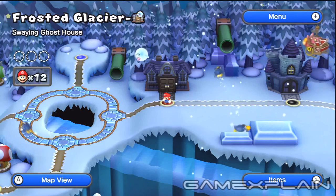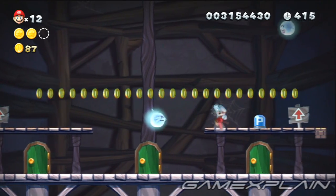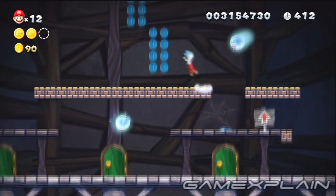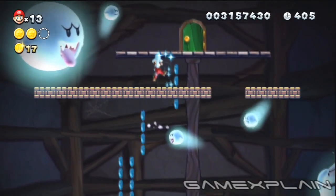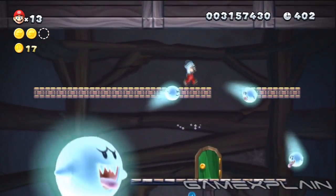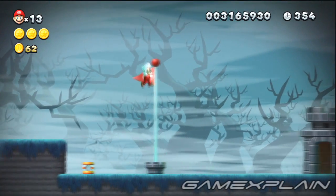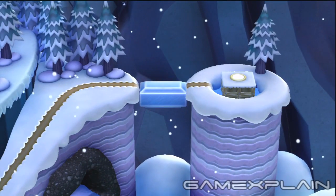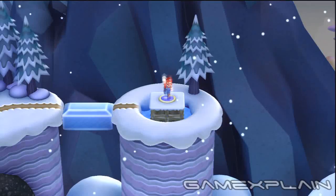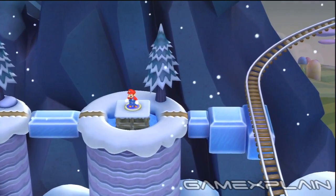For Frosted Glacier, head to the Swaying Ghost House. Once you reach this room, grab a couple of coins to create a hole, then activate the P-Switch. Now immediately jump through that hole onto the blocks which will follow you upward. Jump as fast as you can to reach a secret door in the ceiling well above the main one before the P-Switch expires. That door eventually leads to the level's secret flagpole. This will reveal the path to Frosted Glacier's secret level, Flip Rust Lake. And finishing that level will unlock a secret shortcut to Rock Candy Mines, allowing you to bypass Soda Jungle entirely.